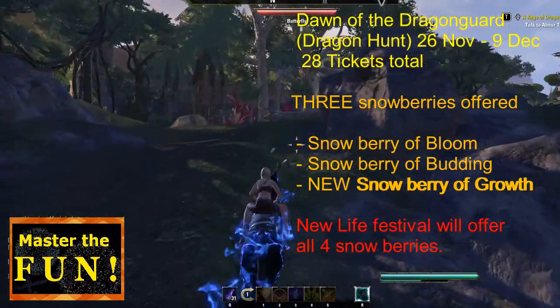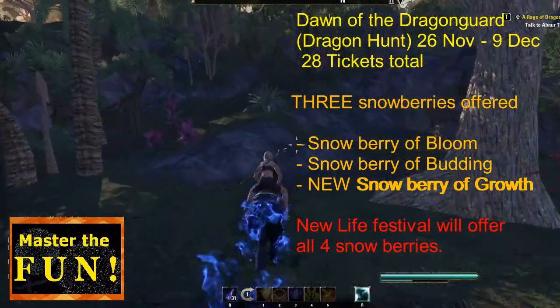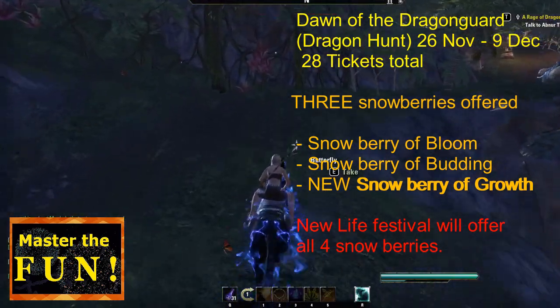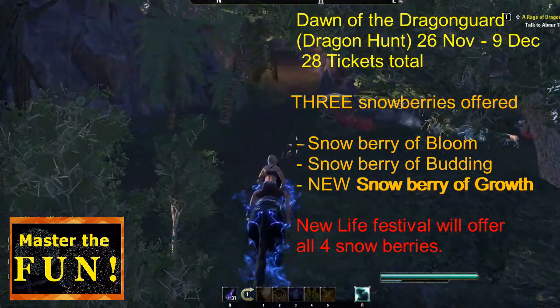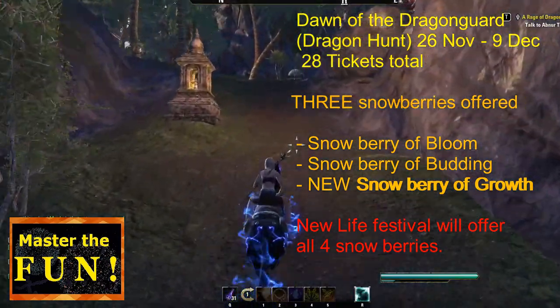Remember, each berry costs 10 tickets. It's more important to get the berries than the feathers — if you're missing feathers, don't worry, you can get those later. The berries are what won't come back, or at least they said any of them might come back in the future, but who knows when that'll be.